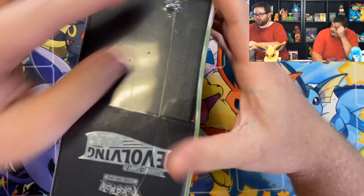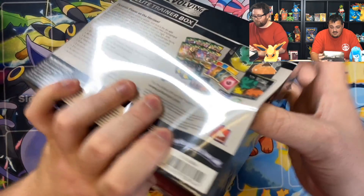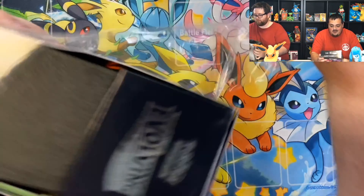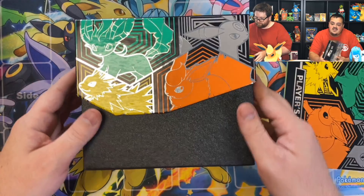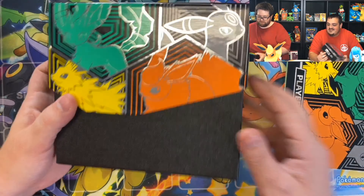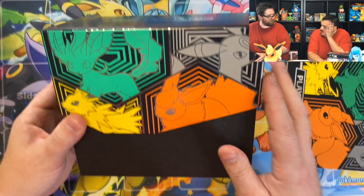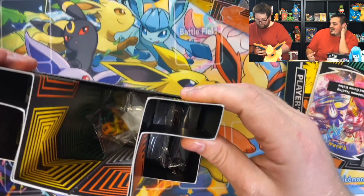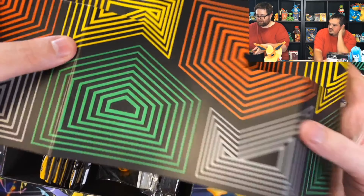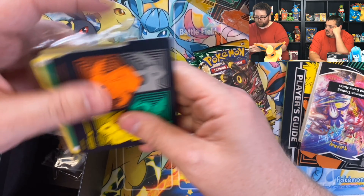So yeah, let's get into it and see what's going on. This set has so much stuff — all the alternates are sweet. The Umbreon is sweet. The Glaceon alternate is my favorite, but there's just so much good stuff in the set. I know it's just small little details, but the embossed thicker border on the Eeveelutions is really cool.